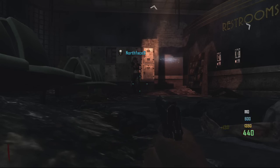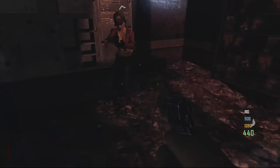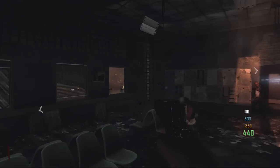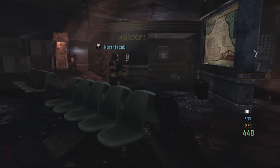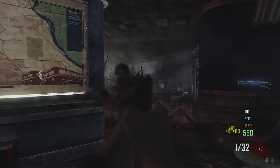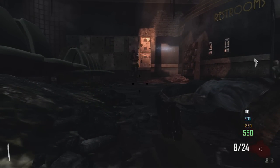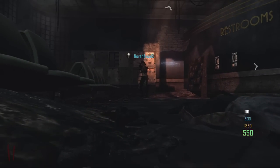Did you hurt yourself? I don't know if you got on top of me. You both went down. Let's just do some practice running — run back and forth, spin around, jump, get used to Legacy Southpaw. Look Inversion enabled and Stick Layout as Legacy Southpaw — Look Inversion has to be enabled. Did you try it? Ready to try again? Go for it. Why did you throw a grenade at me? I did not mean to. Try again.